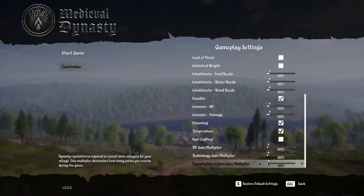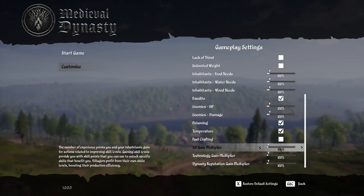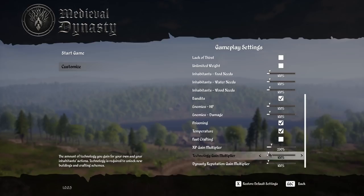Man, it would be nice to get to a lot of that stuff quicker. I really like the fast crafting. Can we drag this? You can take that to a thousand percent — a thousand percent, that's crazy. I was thinking maybe 200 percent, so you just gain XP twice as fast, not ten times as fast. Technology gain multiplier — that one could definitely be higher. Let's set all of these at 200.